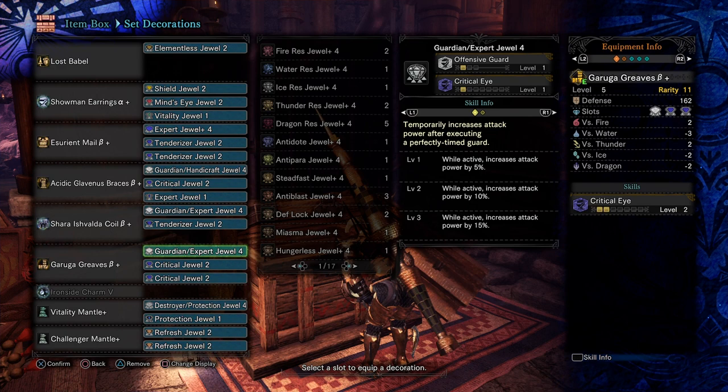And lastly, the Garuga Boots. This is probably the best boots in the game — a level four slot, level two, level two, and two points of Critical Eye. That can be used in almost any set; it's just fantastic.